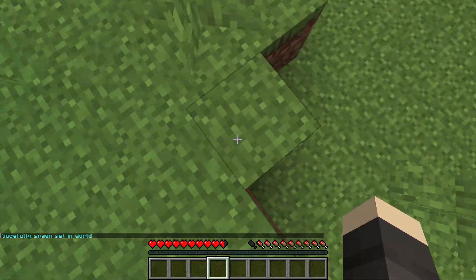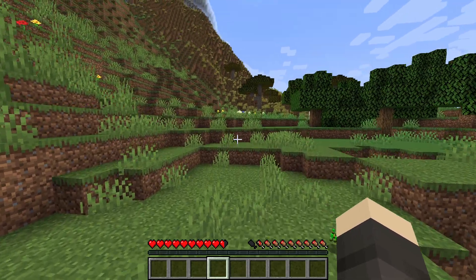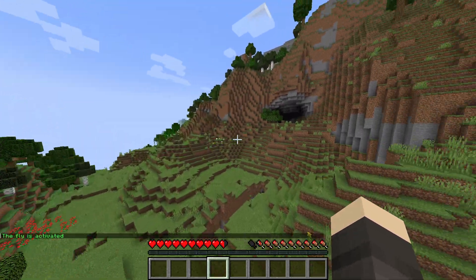Once you've done slash set spawn and have that location saved, when you do slash spawn you'll just teleport straight to that location. The last command in this plugin is slash fly.